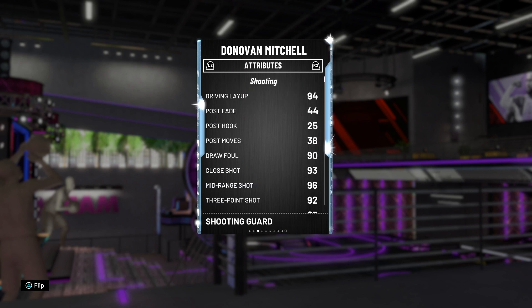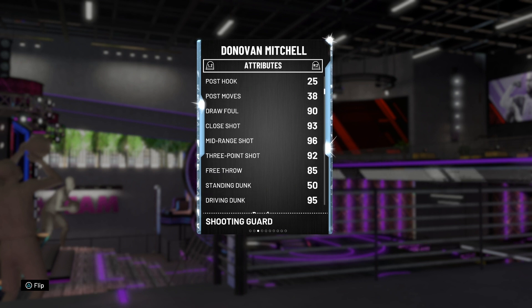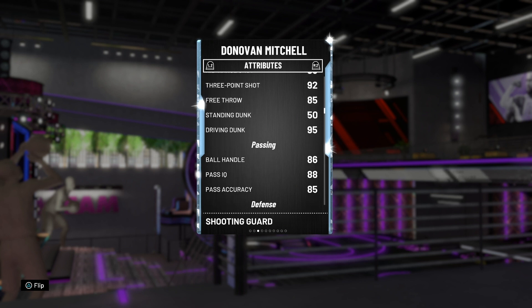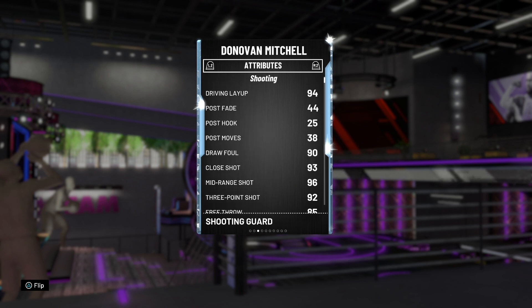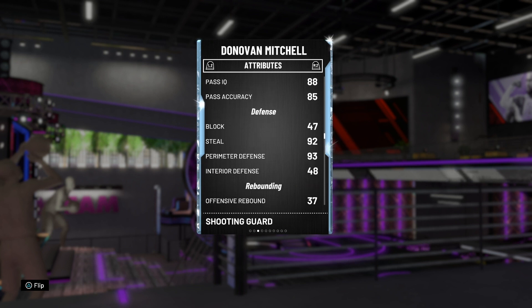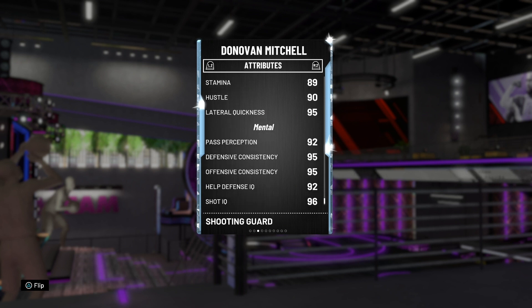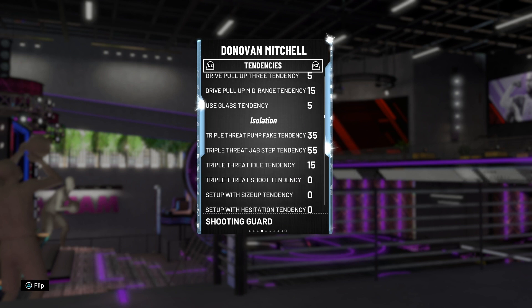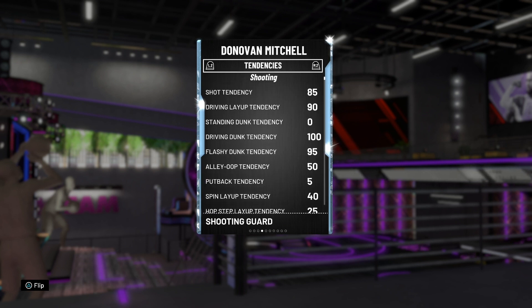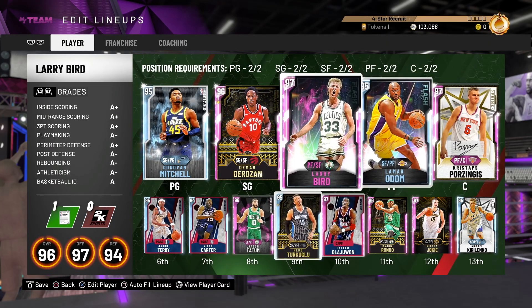He didn't come in a Moment of the Week set, but I do actually have a feeling we're going to be getting a Moment of the Week set next week — on Wednesday. He has got 92 three-point shot, 96 mid, 95 driving dunk, which is really good. Post fadeaway is non-existent, but he has a good driving and layup, solid ball handling and passing stats, great perimeter defense, great steal, great speed and acceleration, great lateral quickness, and a dunk tendency of 100. Donovan Mitchell should be a pretty good card.